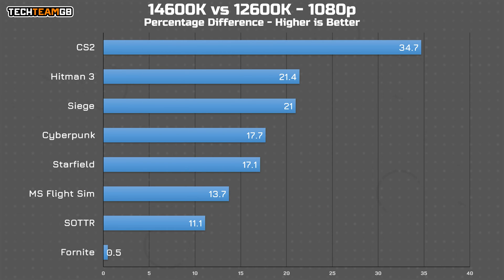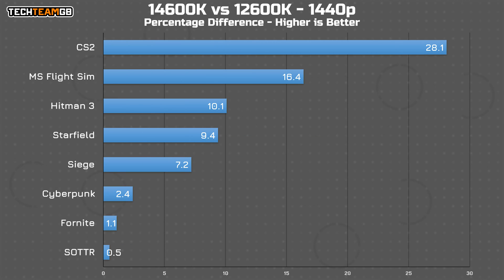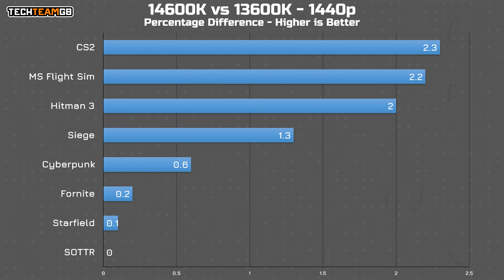To summarise all of those results, here are the percentage differences at 1080p. Comparing the 14600K to the 12600K, the 14600K is about 17% faster on average, with highlights being CS2, Hitman 3, and Rainbow Six Siege. If I swap that to compare the 14600K to the 13600K, it's a lot less impressive — the 14600K is just 1.9% faster across these eight games. At 1440p, the 14600K is 9.4% faster than the 12600K and just 1.1% faster than the 13600K. Yikes.